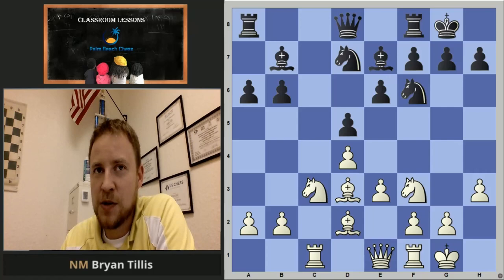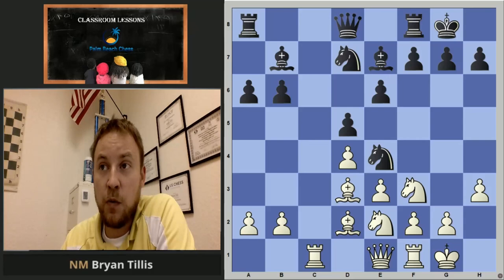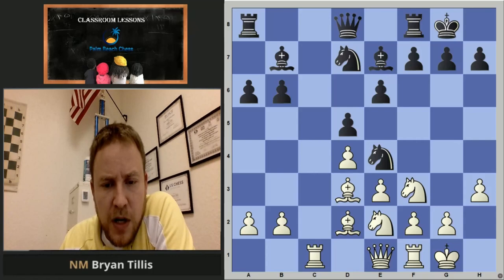They go knight e4, knight e2. Now he's either going to take on d2, in which case we take and then own the c-file and play with the knights in the closed position with a better bishop — or we play bishop b4 and get rid of our bad bishop. So there's really no downside there.